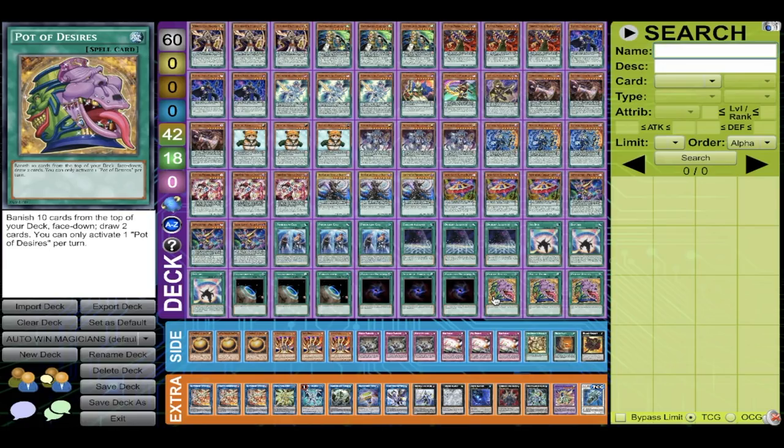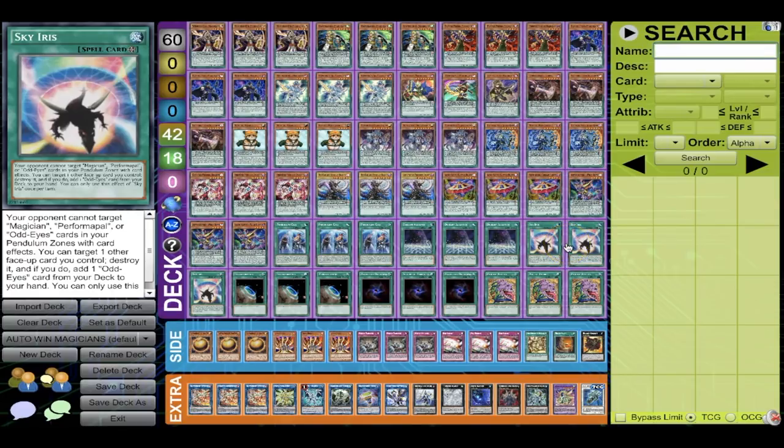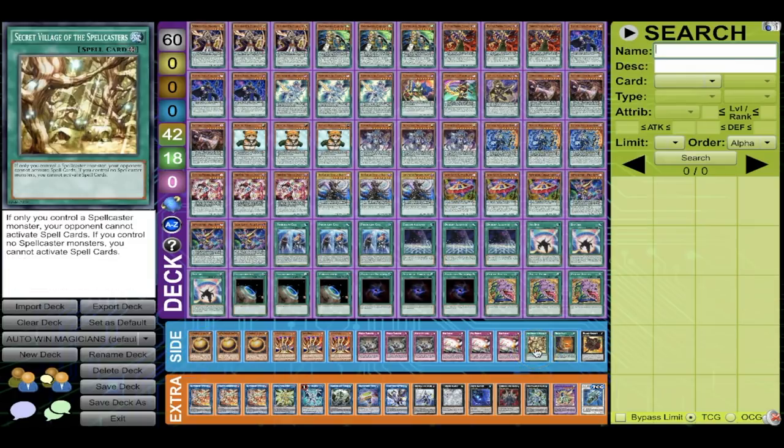Side deck: three Sphere Mode, three Lava Golem — you win because you don't normal summon. Three Evenly, Reboot, Anti-Spell, and one Secret Village — since your whole deck is Magician, you play three Terraforming to get it. Necro Valley also, just because you're running three Terraforming anyway. One Gagaga Cowboy because the new time rules are dumb.